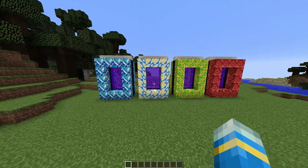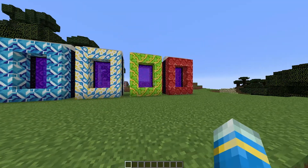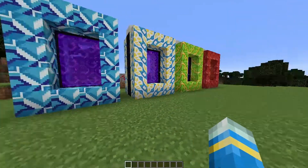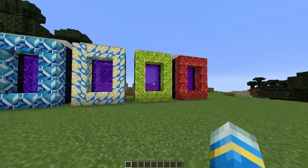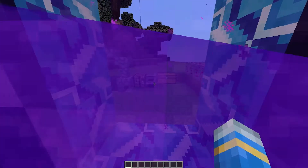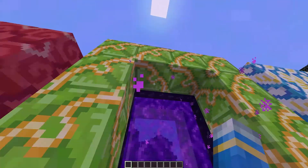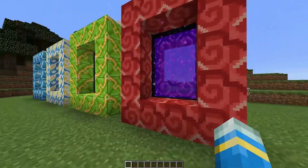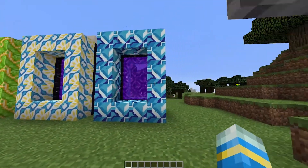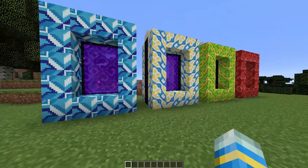This is an amazing portal plugin that allows you to create portal networks that go from one portal to another, to another, and to many, many more. I'm going to give you a quick demonstration of this little network here. These portals are all connected to each other. For example, if I go into the blue one, I will go into the yellow, and from yellow I will go to green, and green will go to the red portal, and red will go back to the beginning, to the blue one. It's kind of like a bus network — if you get on a bus, you can go to different stops and get off when you want.